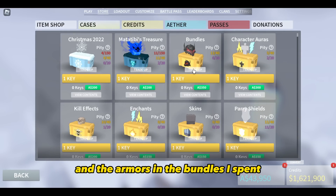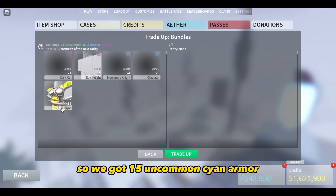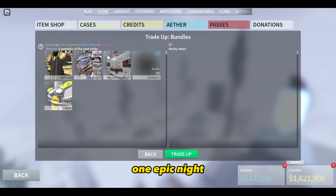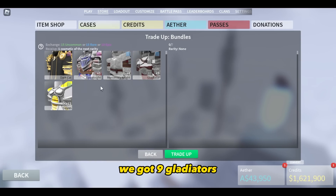For the armors in the bundles, I spent a lot on the bundles but I didn't get too many things. We got 15 uncommon cyan armor, one Dark Cat, one Epic Knight, four Mercenary Knights, and nine Gladiators.